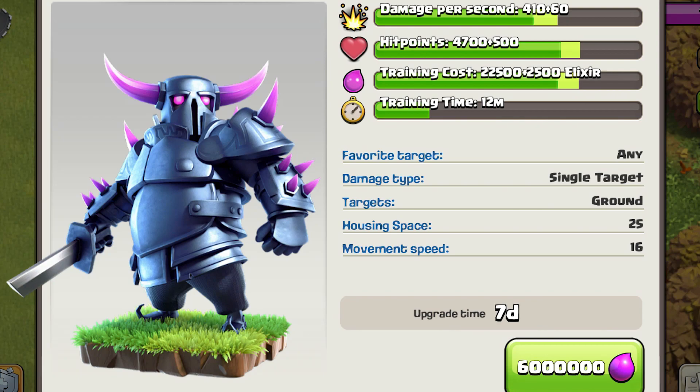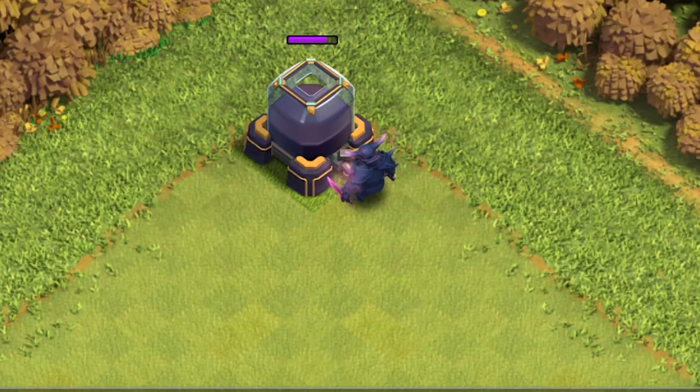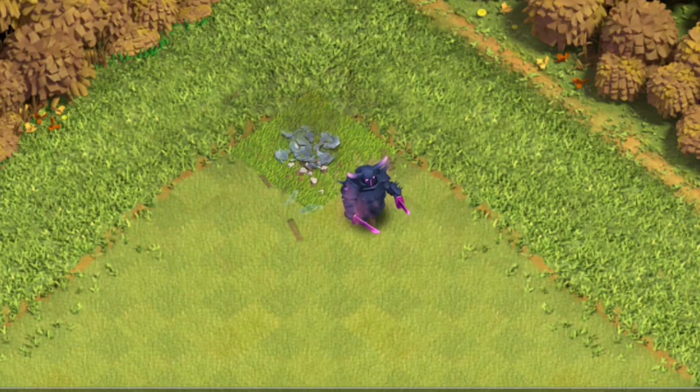Upgrading to level 6, which is still at Town Hall 10 and requires Laboratory level 8. It costs 6 million elixir and takes 7 days. At level 6, the PEKKA's swords become pinker and the eyes and nose glow brighter. Starting the attack: 1, 2, 3, 4, 5 — only 5 hits.